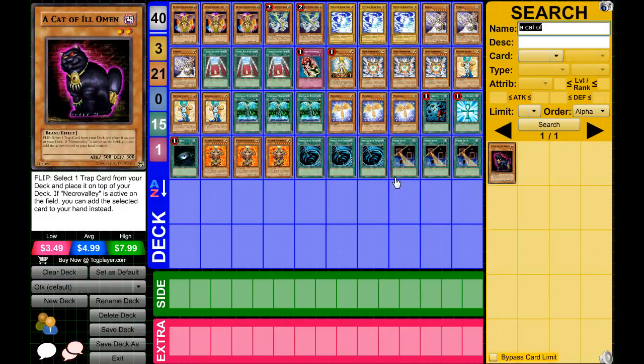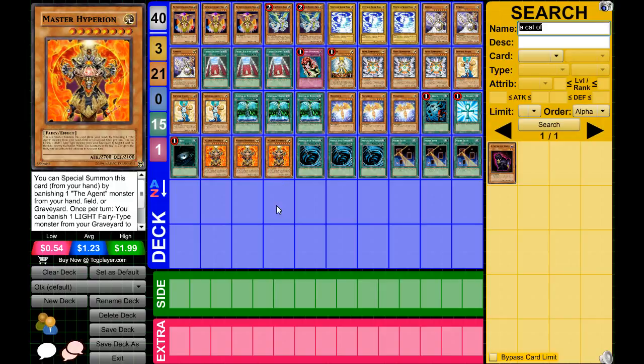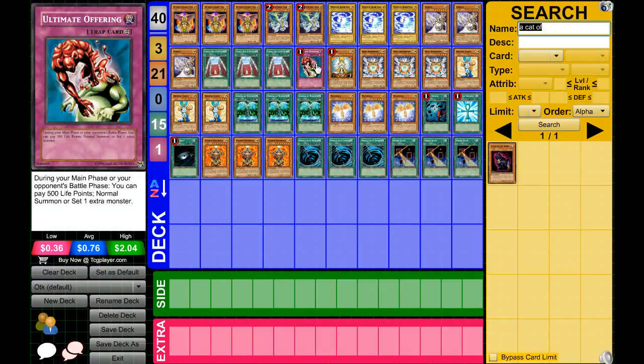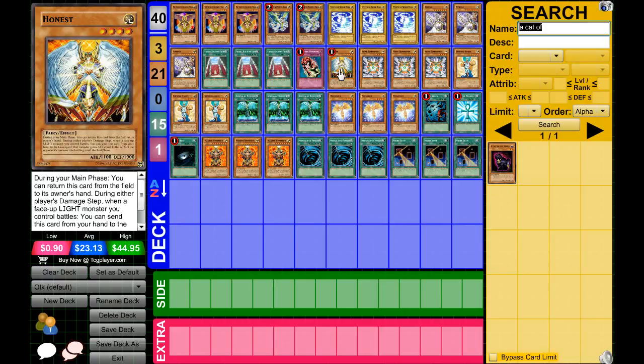You can also use Cat of Ill Omen to help pull off the OTK. The only card that's actually difficult to get in this entire deck is Ultimate Offering. Cat of Ill Omen is a flip effect that lets you select a trap card and put it on top of your deck so you draw it next turn. You could also play Gold Sarcophagus. Honest works really well here because he can return himself to the hand not just for the OTK, but also to set up Valhalla.